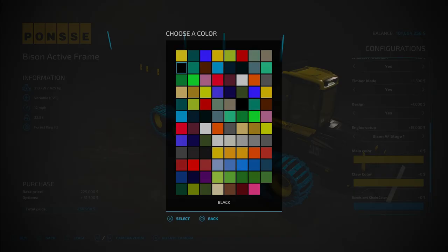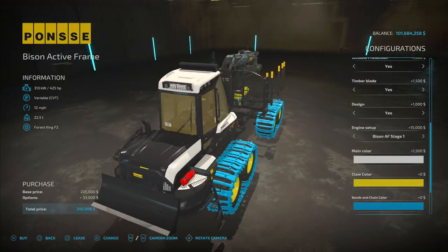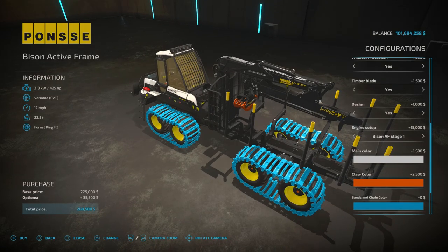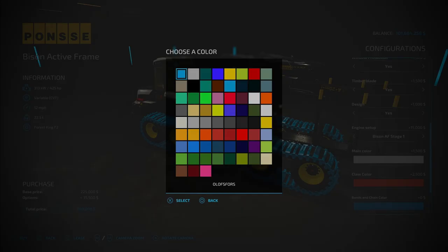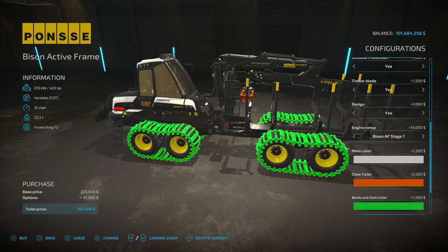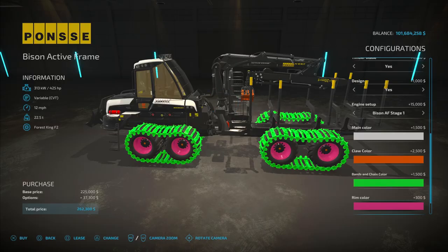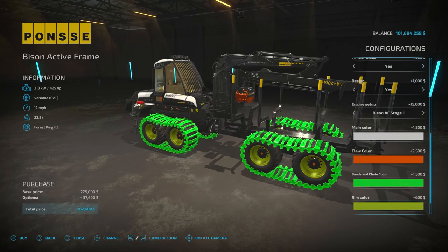If we go to main color, any one of these colors can be your main color, and that will change the cab color only, as you can see. Claw color — we'll make that orange. The bands and chain color — let's make it lime green. Rim color — we can make that metallic pink, or actual pink. There are some metallic type colors in here as well.